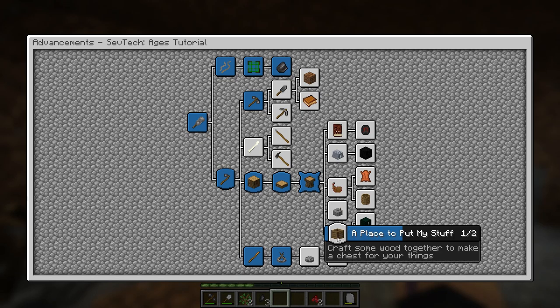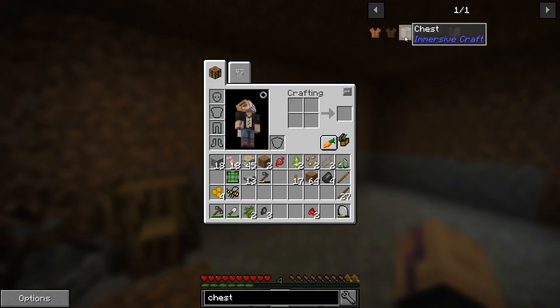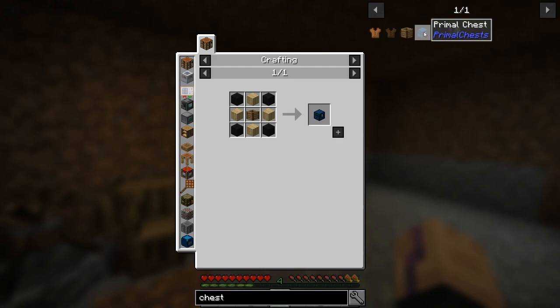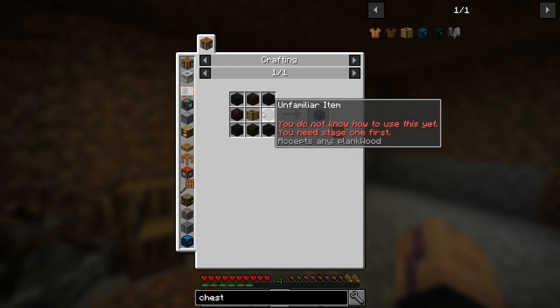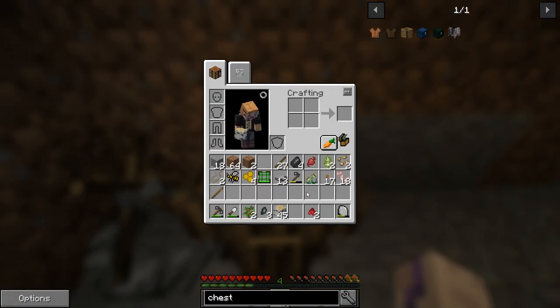Some place to put our stuff would be nice. The game wants us to make a chest from Immersive Craft because, again, if you look up 'chest' there aren't many options. There is this one from Immersive Craft and there are primal chests, but they also require the previous one. So there's no way to skip it - we have to do this. Now we need planks.